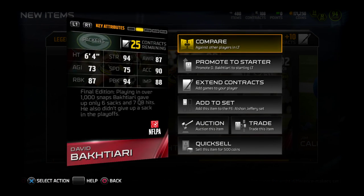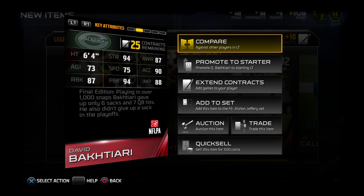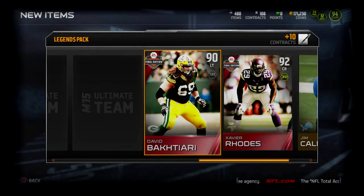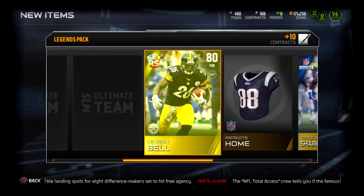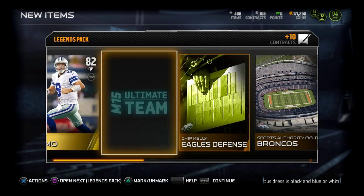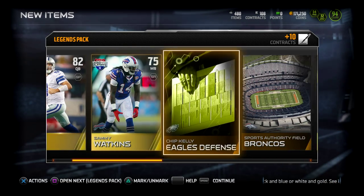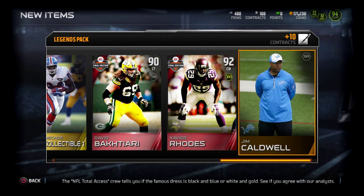And we get another elite: David Bakatari. Low run block — that's not good at all. Then again, he's only a 90 overall, what can you expect? And we get Shannon Sharp — not looking to do a set. Le'Veon Bell. Broncos. Eagles defense. Sammy Watkins. Alright, this was a good pack — our first good pack of the day.